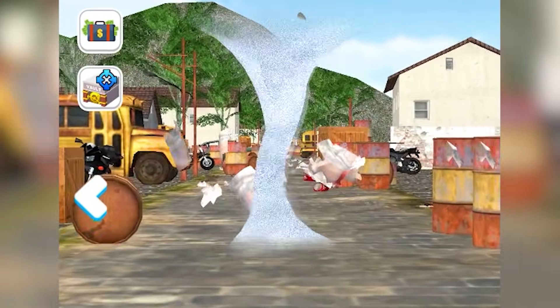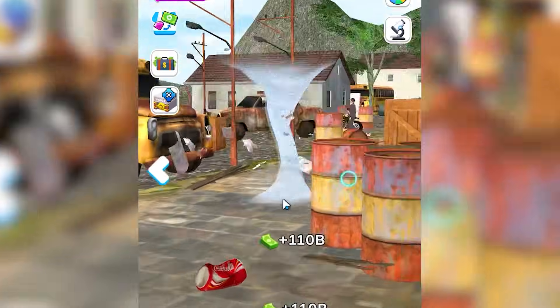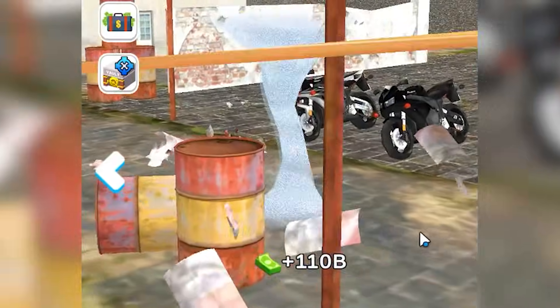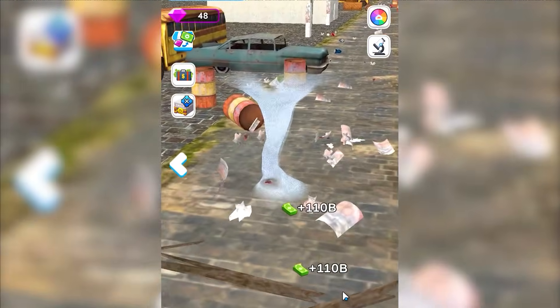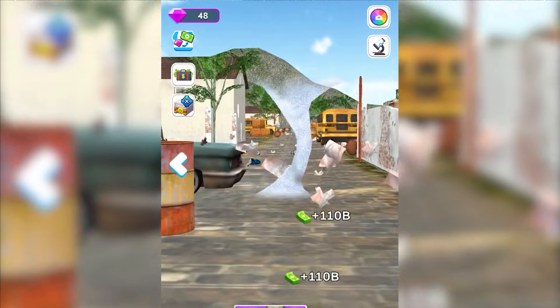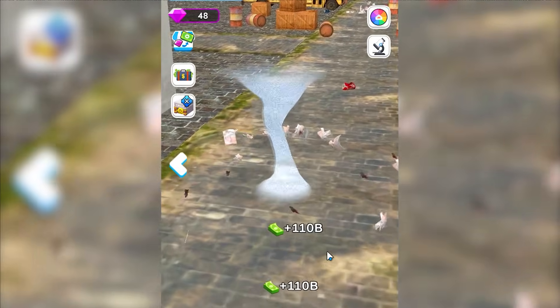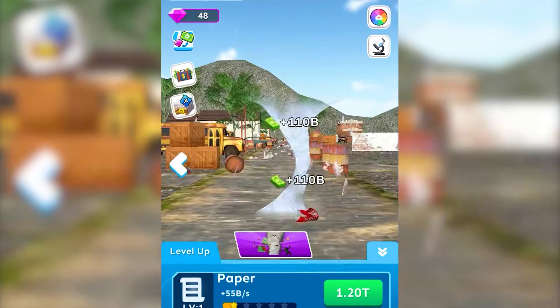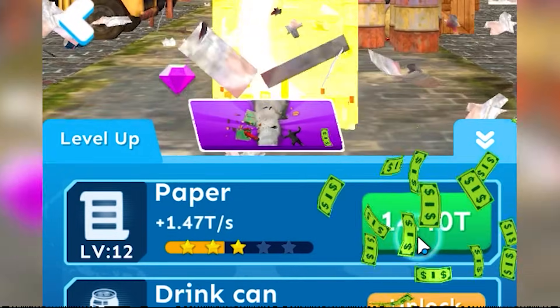But this is all we have guys — it's nothing special. It's a small breeze with a little bit of force. I know we will be able to grow this into something a lot bigger, but that's only possible if we grow it. Because all we can attract right now is just paper, and this paper is trash. That's why we gotta go upgrade it. So let's go and buy a lot of this and upgrade it to the max.